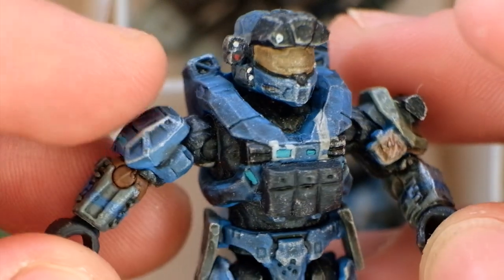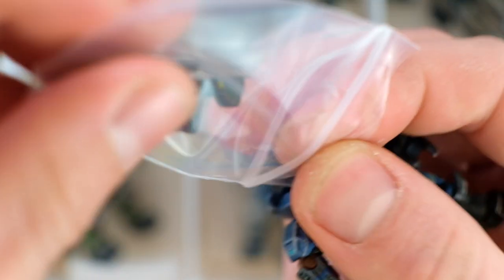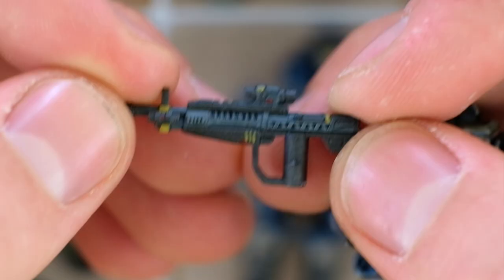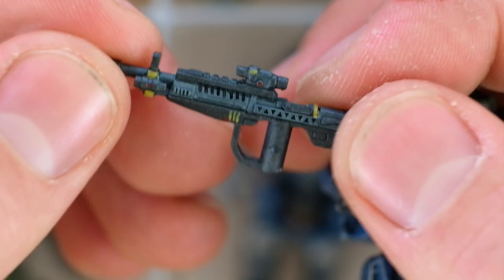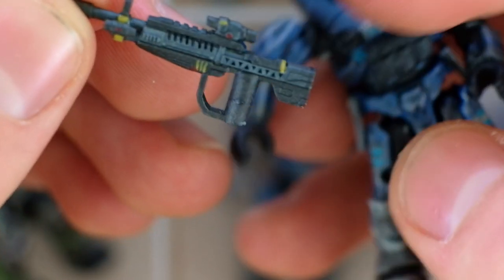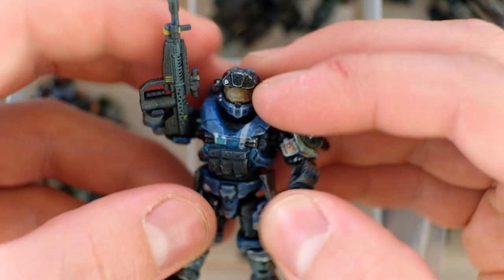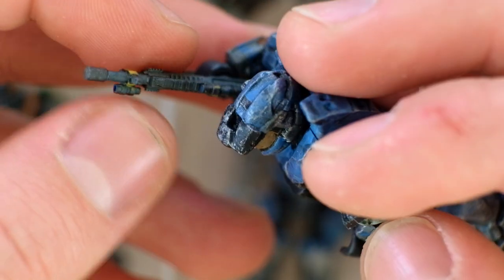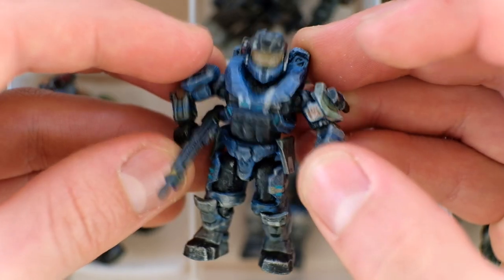This is Noble One. Noble Commander Carter comes with — look at this. This has to be one of the LS3DPrinting pieces — it is really spectacular. A custom DMR that seems to be 100% 3D printed. There's no way you could get that kind of effect without a 3D printer. Perfect for Carter, and perfect to show off LS3DPrinting's work. I love those yellow stripes and highlights along it, and pieces jutting out from all directions including this little flashlight on the side. What a wonderful custom — it goes perfectly with Carter.